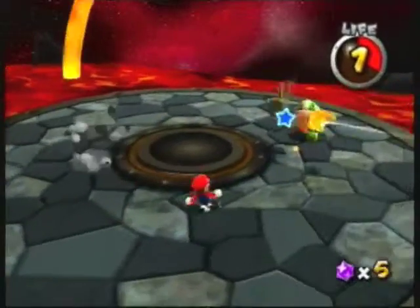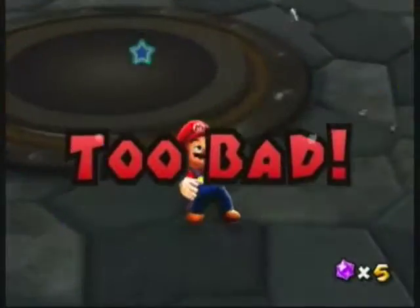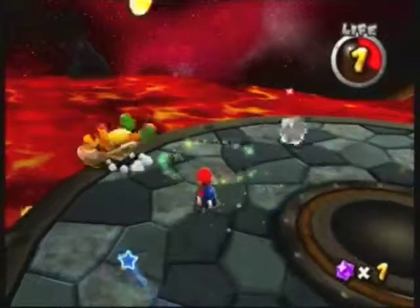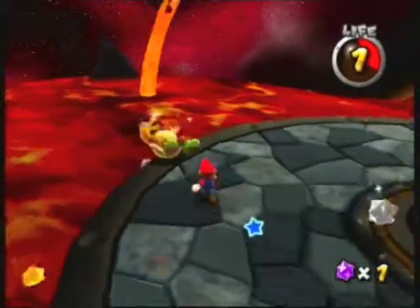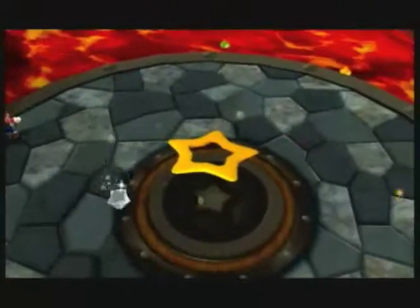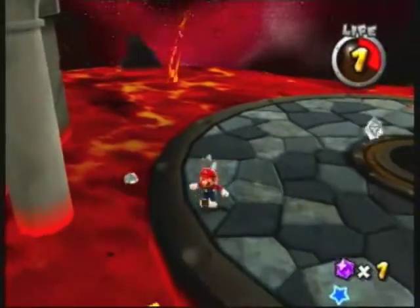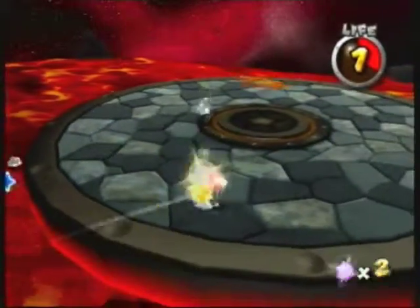They're very annoying. For the hammer bro, all you have to do is right before you get hit by the hammer, hit him — then jump on him or hit him again and you'll destroy him. Hop in this mini launch star, grab a coin if you need one, and take off.